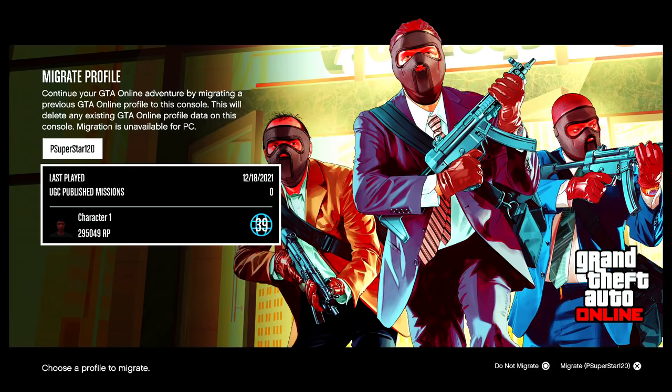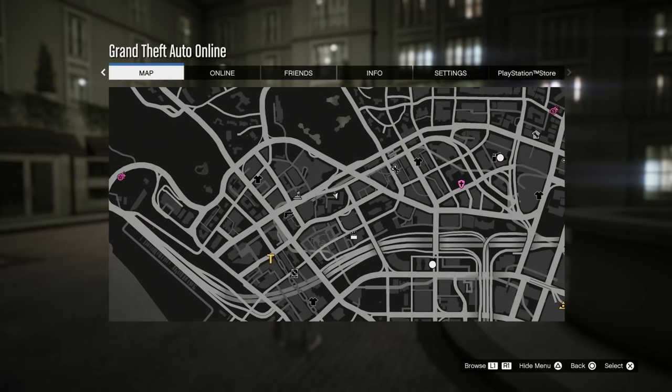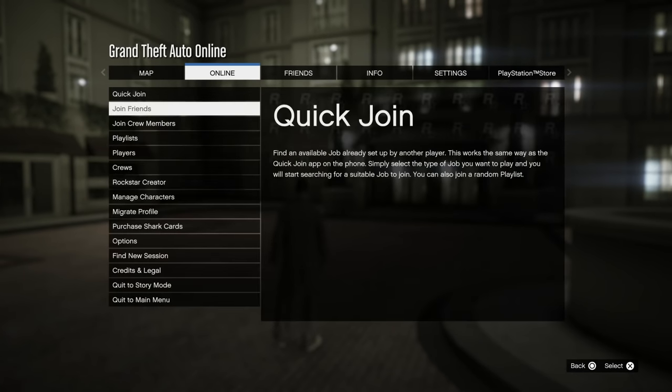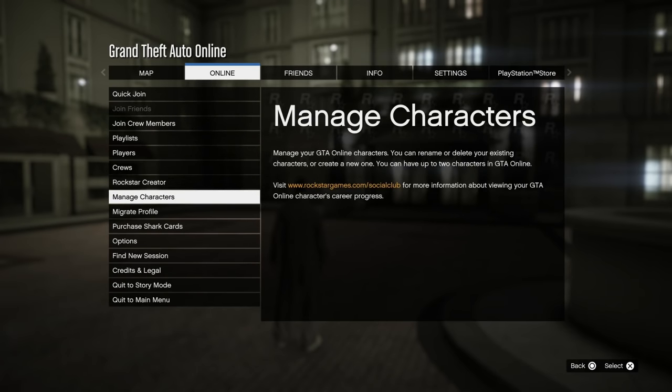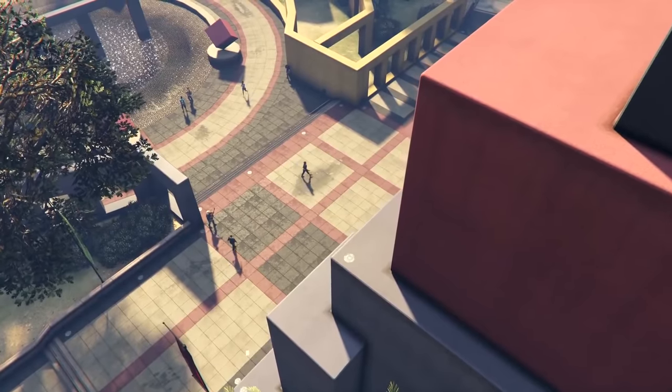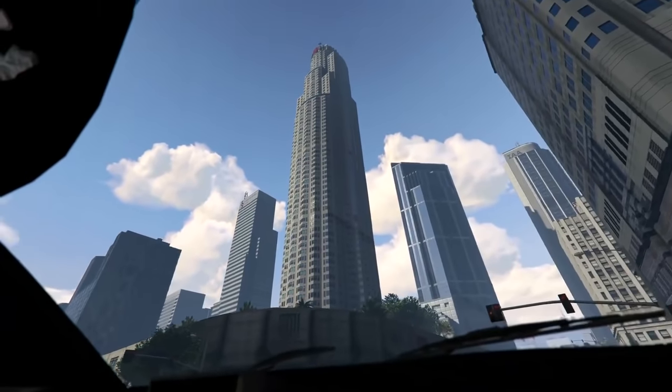Here it will show you when you last used that profile, an image of that character, its level, and how much RP it has. You don't have to migrate that profile immediately though. If you choose to wait, you can start the migration process again by going to the Online section of the pause menu and selecting Migrate Profile. Just press the confirmation button and you'll be seamlessly dropped into Los Santos with your migrated profile and you're good to go.